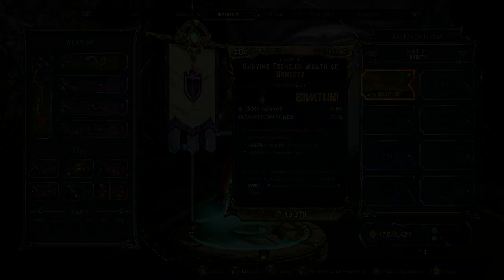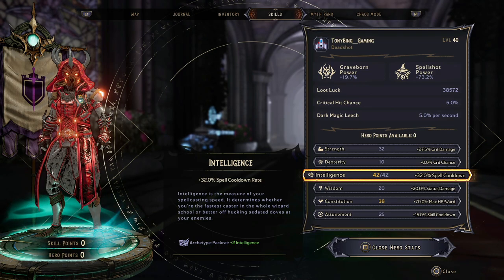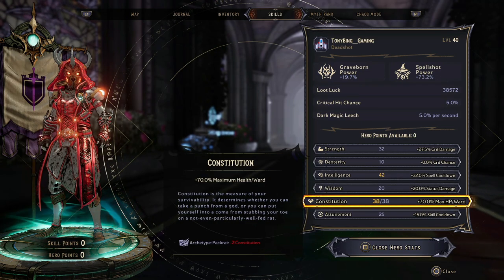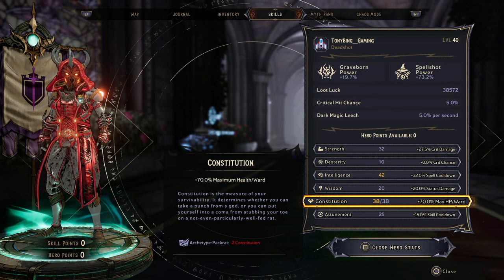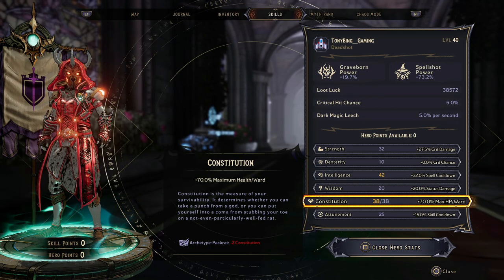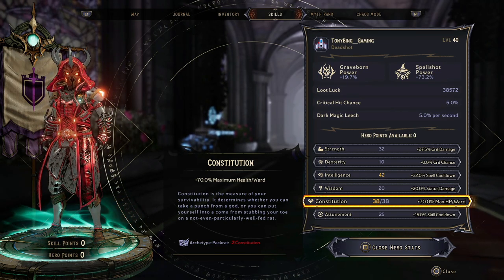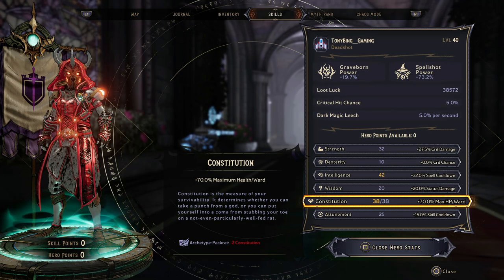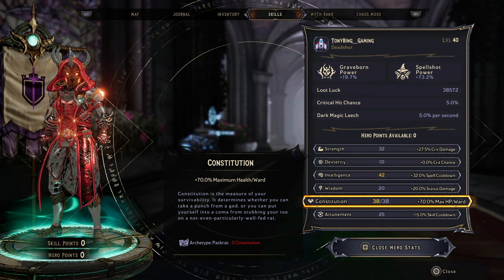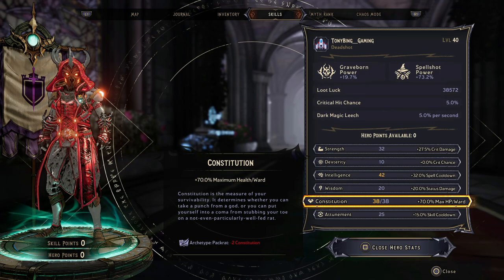For stat priority, the most important stat is Intelligence — this gives you spell cooldown so you can spam spells and get your Hydra companions out as fast as possible. Then put points into Constitution and Strength. There's decent survivability in this build, so you may not need much Constitution. I'd recommend putting points into Intelligence and Strength first, then see how the build feels — if you need extra survivability, pull some points from Strength into Constitution. That's everything you need to run this build. I'll now finish up with Chaos level 35 gameplay — once again, zero cheese involved, so the build is future-proofed. Hope it's helpful, thanks for tuning in, stay safe, see you all again soon.